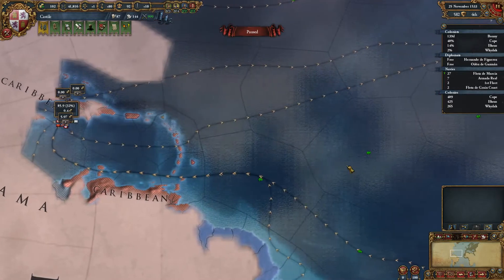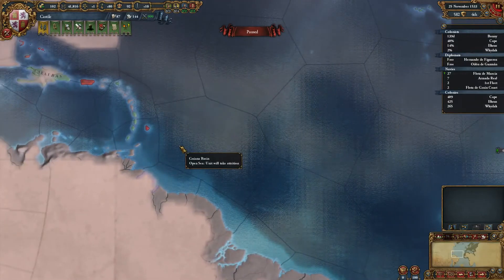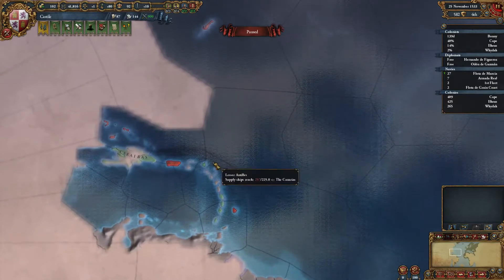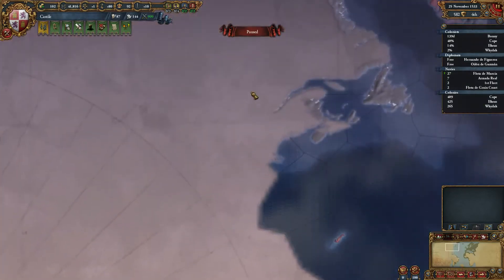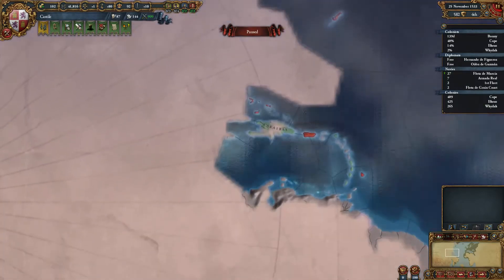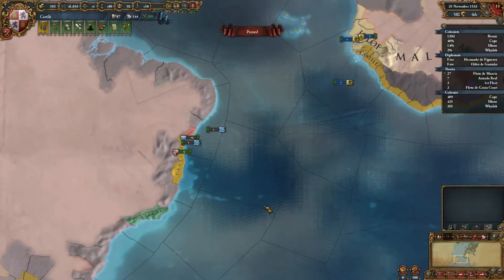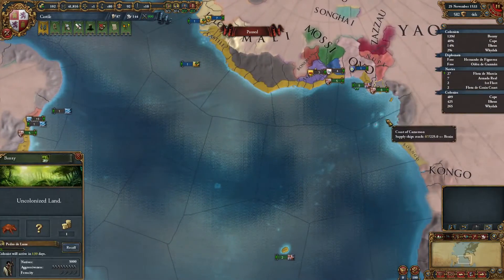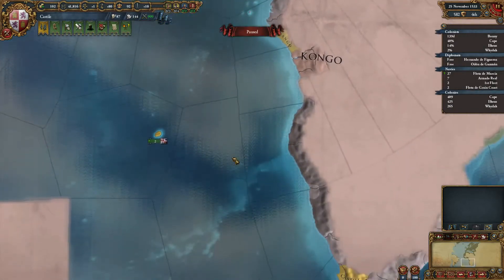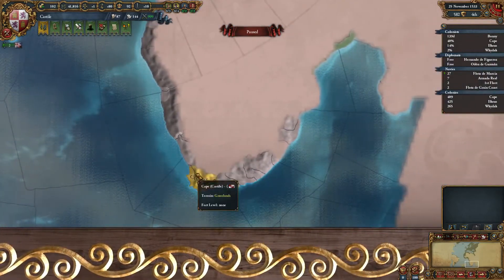Now, colonial nation — that's versus our trade company — colonial nation, kind of distinguish these two. Great Britain and Portugal are taking a lot in the Caribbean. I think I'm gonna go send someone up there just to be present in that location. But currently we have a colonist on the way to Bonnie here.